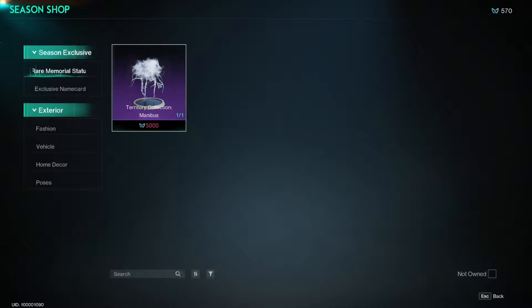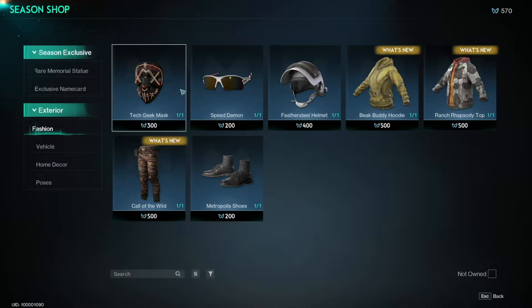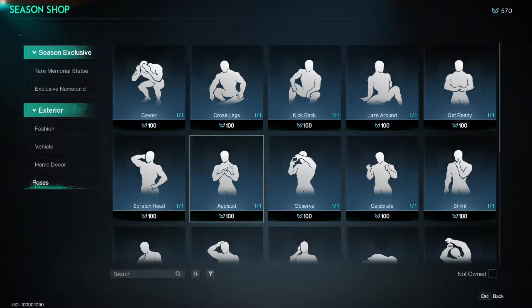Let's click into the Season Shop here. They don't have a ton of them for the beta, but there are a few things. So these are some collectibles, exclusive name cards, some basic fashion items, vehicle skins, home decor, and emotes as well.